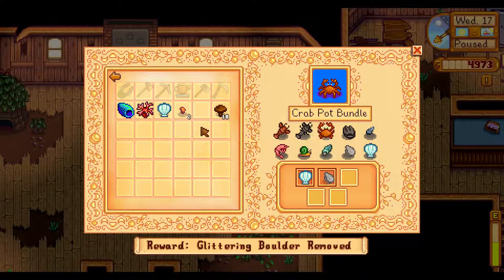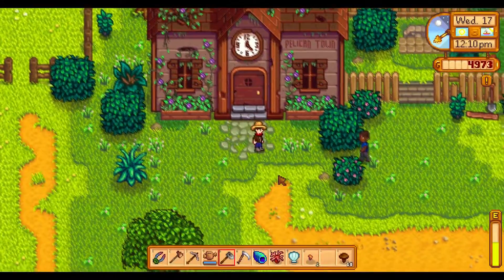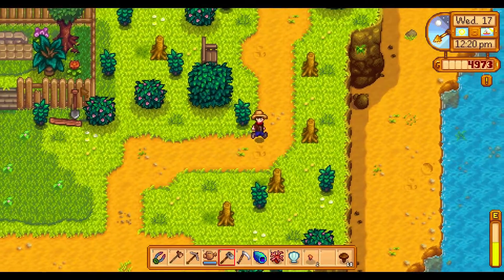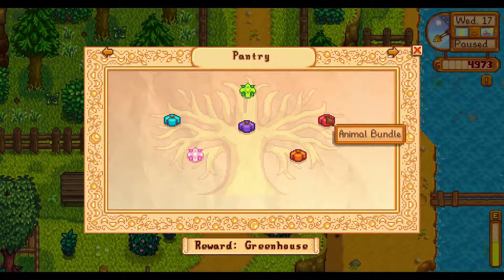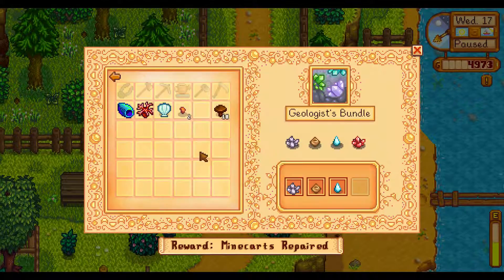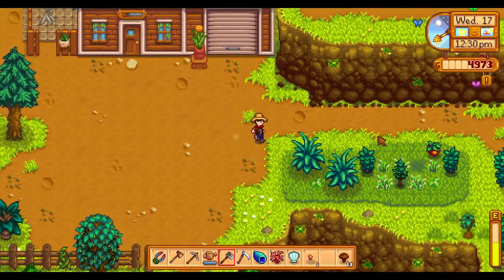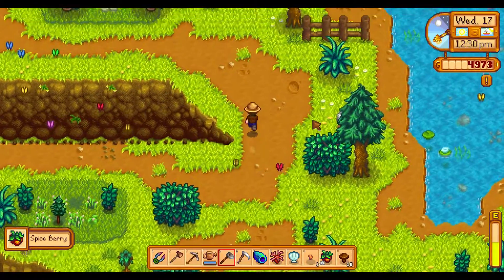Crab pot bundle — oyster, yoink. Since we need gold and among other stuff to proceed, especially for bundles, we need the fire crystal and — oh, we already got that. We only need the fire crystal in the lava cave and gold. Not really much is missing in terms of that. We do need a cave carrot, I remember that.